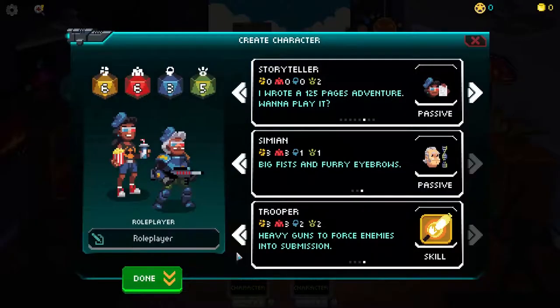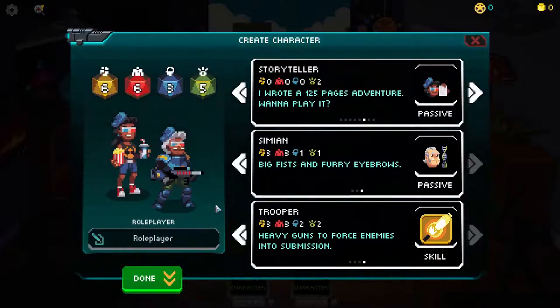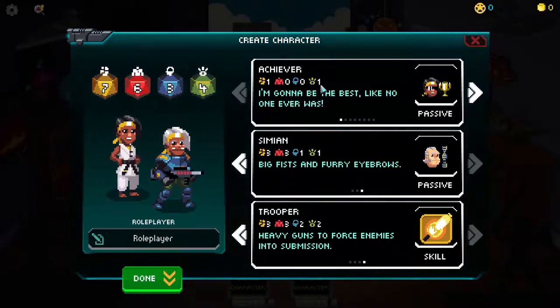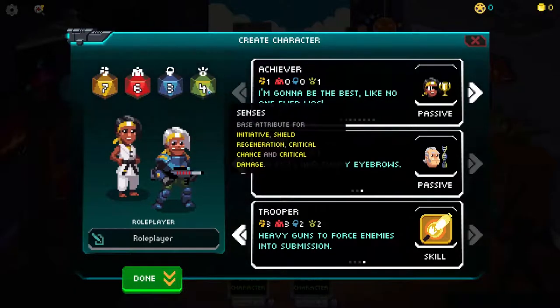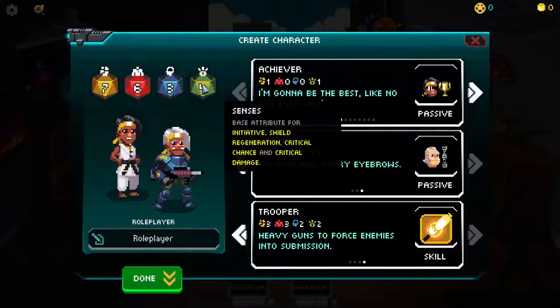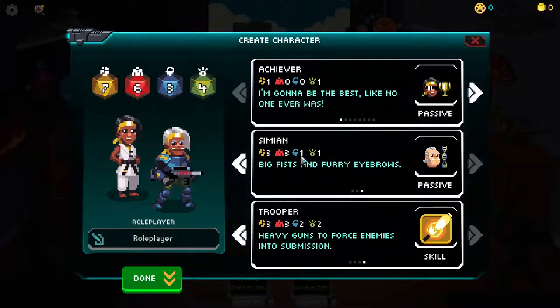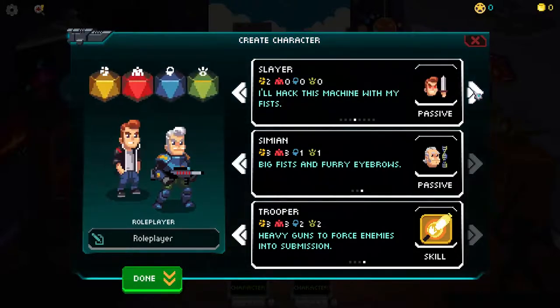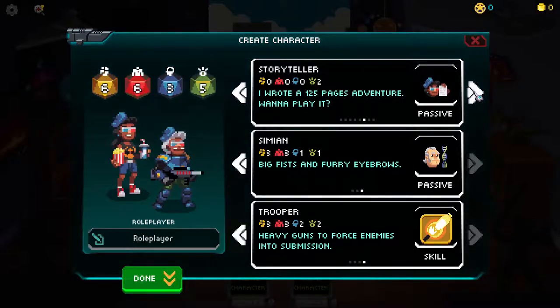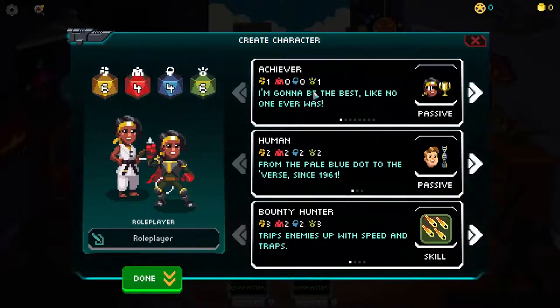Now we have to create our characters - this is very cool. Create character options include Storyteller, Socialiser, Slayer, Show-off, Buddy - there's lots. We start off with Achievers. The stats are Power, Body, Mind and Senses. The top selection is your nature - what you're like. The middle is your race with three options, and the bottom is your job: Trooper, Gadgeteer, Engineer, or Bounty Hunter. It looks like we get to create two people.